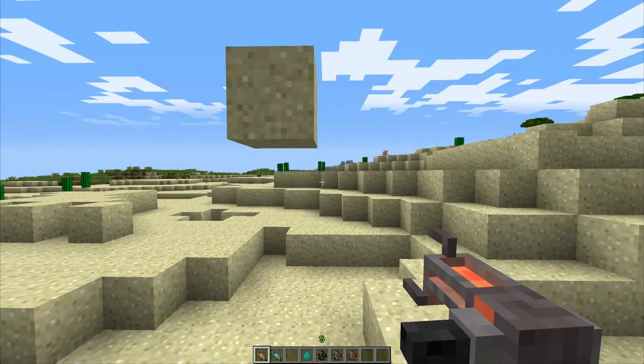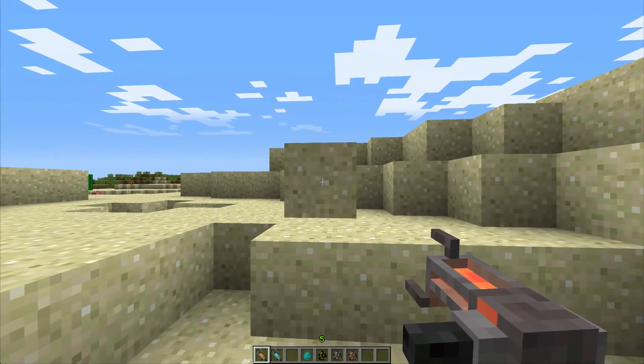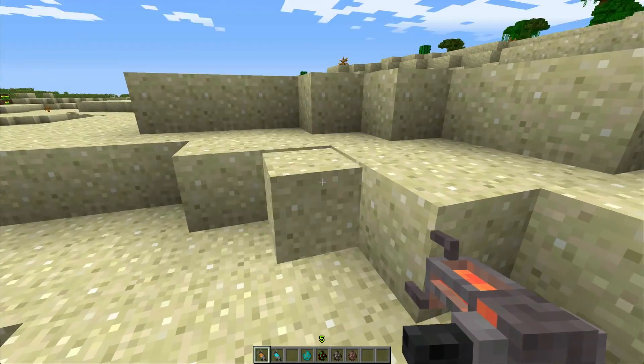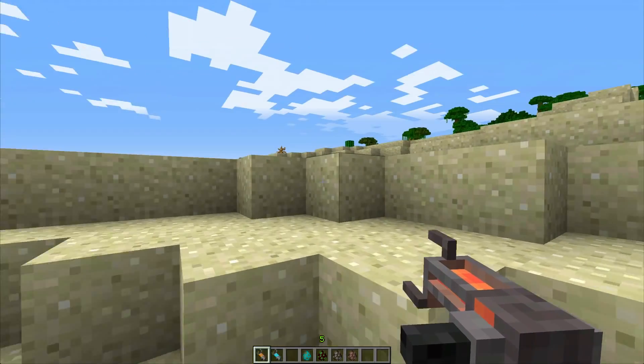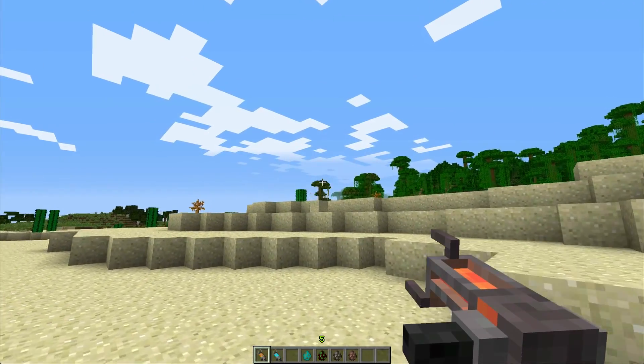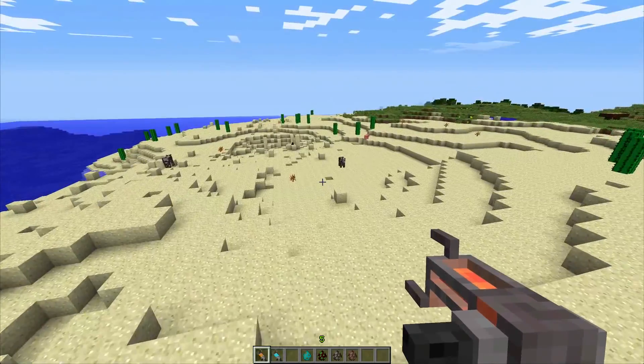I've just picked up a bit of sand. Right-click picks it up, and right-click again drops it into place against the nearest block. Or you can pick it up and left-click to shoot it off into the distance.